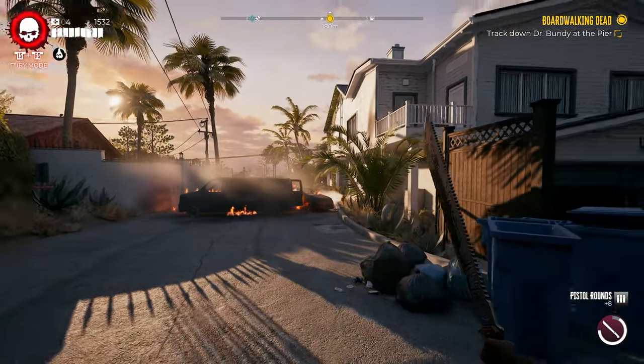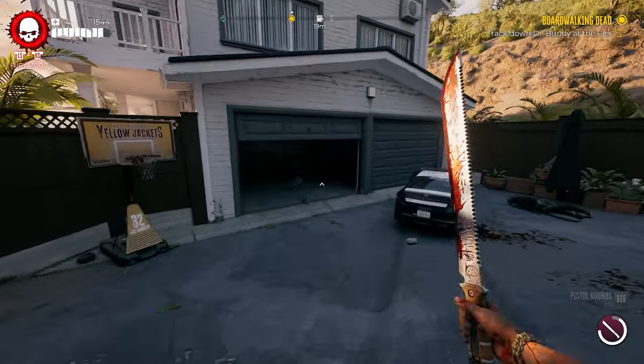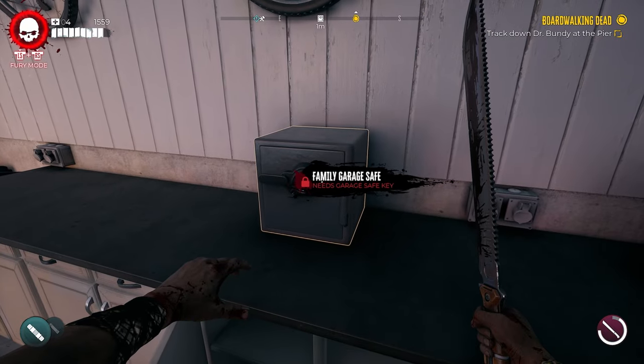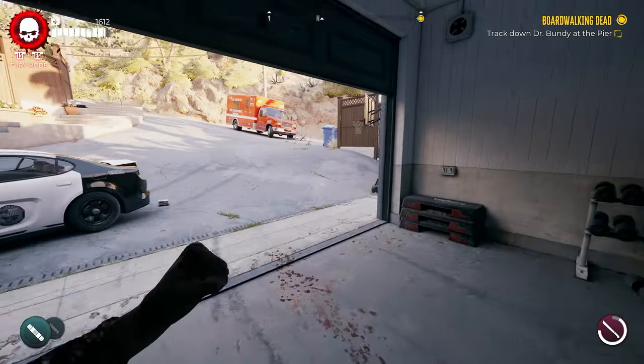As you work your way down this street, you'll come past some burning vehicles. You can go all the way around the back and the garage door will be open. Go inside and the safe is going to be found right back here on the counter.